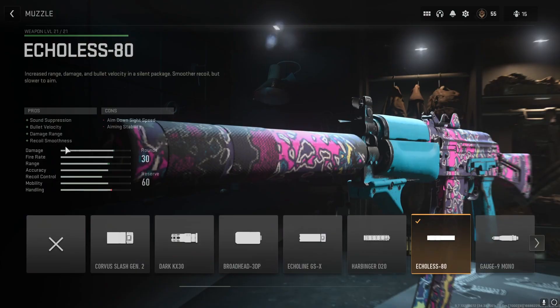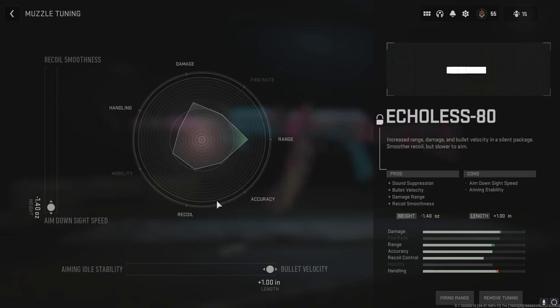For field upgrades I have a Munitions Box and a Trophy System. We're going to start with the Echoless AD Suppressor. This gives Sound Suppression, Bullet Velocity, Damage Range, and Recoil Smoothness — everything we want here is super good. Sound Suppression keeps you hidden on the map, Bullet Velocity and Damage Range let you shoot people from farther away with increased damage, and Recoil Smoothness means the gun smooths out the longer you shoot. For its tuning I went all the way left for ADS speed and all the way right for bullet velocity.